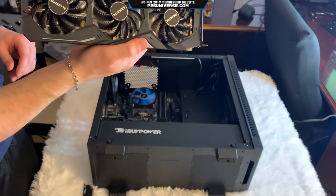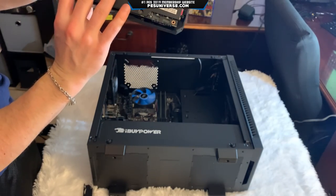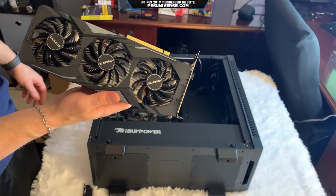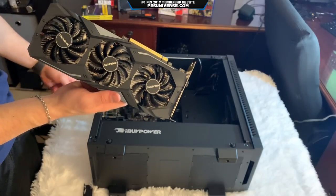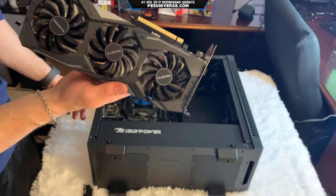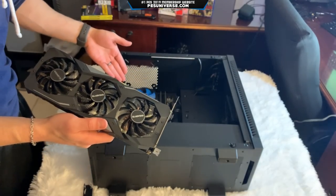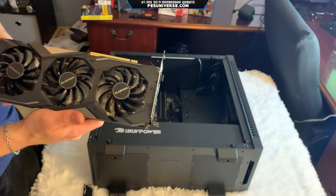There's the graphics card — absolute beast, look at that. What a whopper. So it's out. I actually took the wrong screw out — decided to take the one next to the graphics card and couldn't pull it out, so don't do that. Anyway, we'll put the GPU to the side now so we can go in and add that M.2 SSD.